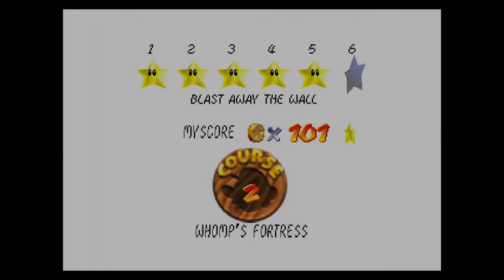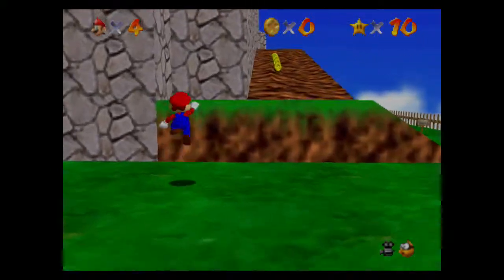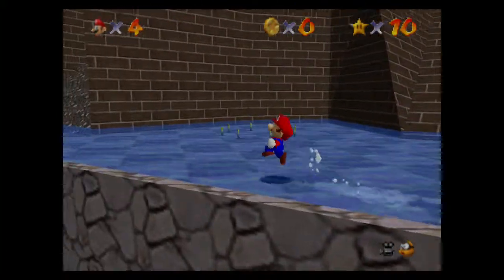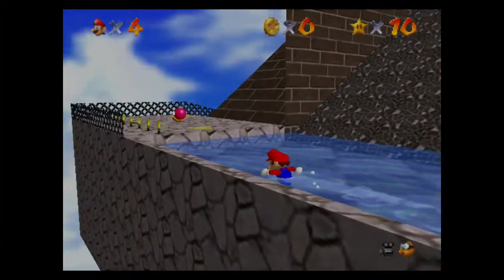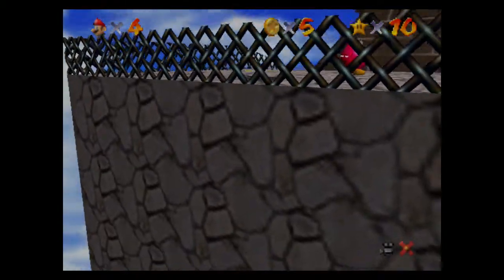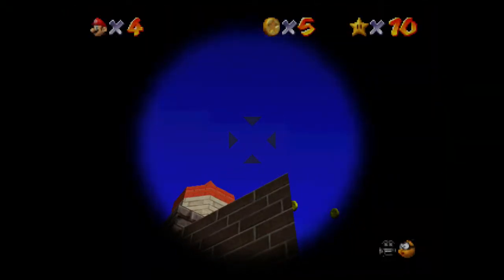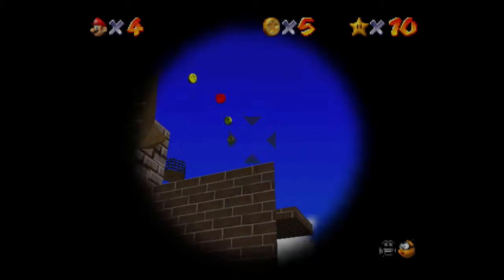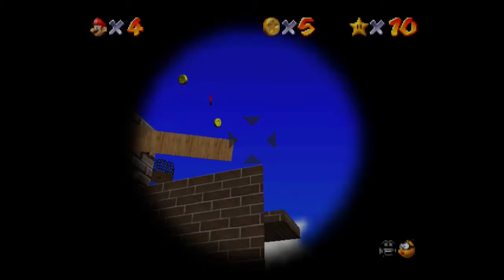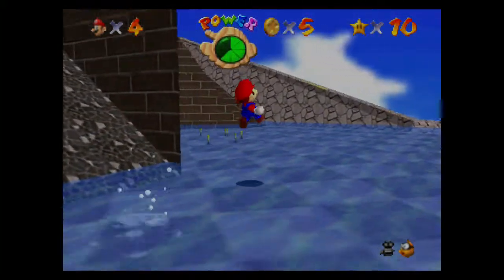I think I've done it like three or so times, but anyway, we're doing Blast Away the Wall. This was one star when I was a kid I couldn't figure out very easily. I don't think I figured this out until Super Mario 64 DS, and it turns out you don't even have to blast away that wall. I found that out several years ago. Why did it do damage to you? That's just not even cool.